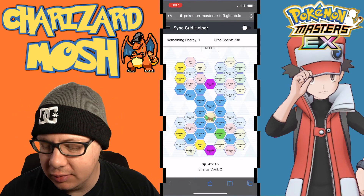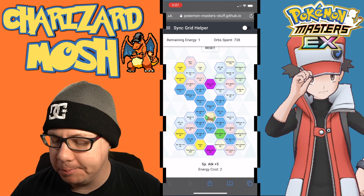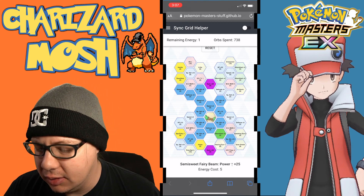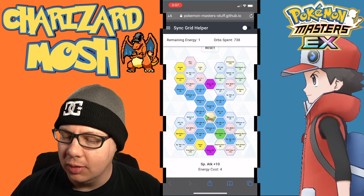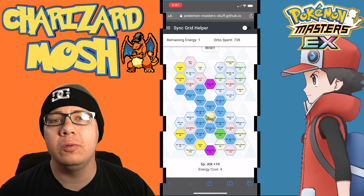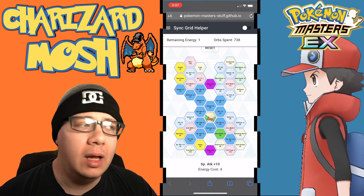The sync nuke build takes Inertia, Dauntless, and Speedy Entry, plus Haste to connect to the Semi-Sweet Fairy Beam power plus 25 node at the bottom and the one above it, along with the Special Attack plus 10 node to power up sync moves even more.